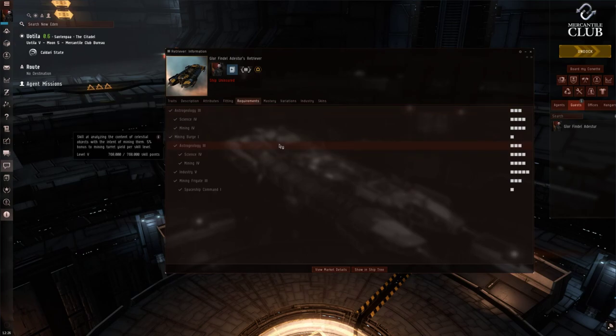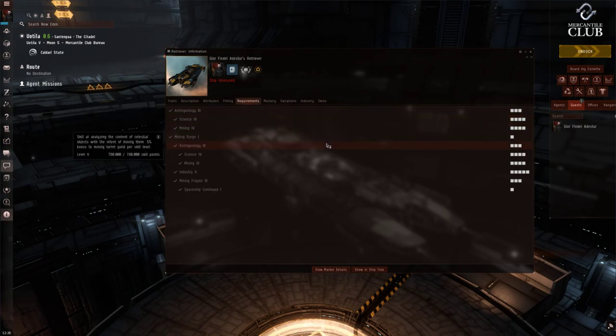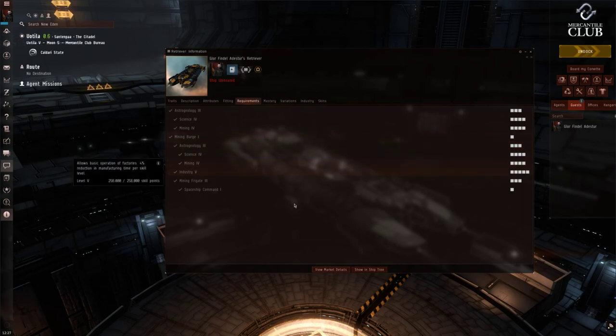Let's have a look at the requirements tab. If you're upgrading to a mining barge you've already looked at these, so I won't go into them with the same depth as the Venture tutorial. With Astro Geology especially, don't just get it to level 3 — get it to level 4, and aim to get it to level 5 at some point in your career. That 5% yield bonus is really going to increase the amount of ISK you make per hour. Treat these skills as a guideline, not as the bare minimum.